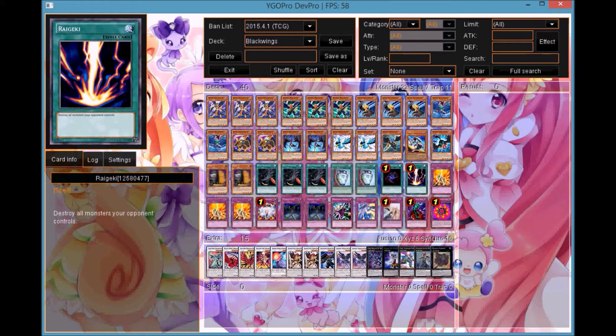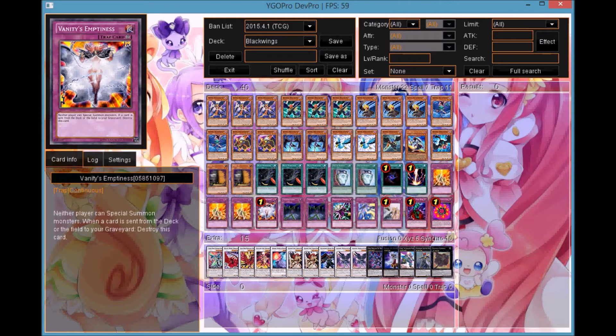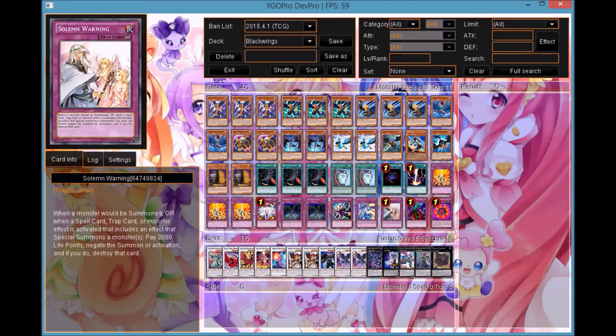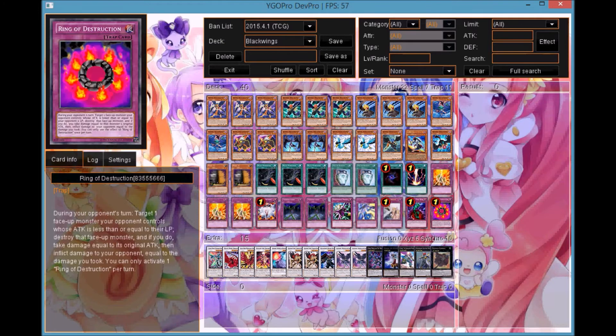For traps, we have three Icarus Attack, one Panic's Emptiness, two Phoenix Chain, one Deep Prison, one Black Tonic, one Silent Morning, one Bottomless, and one Ring of Destruction.